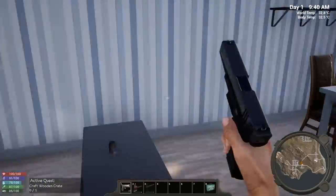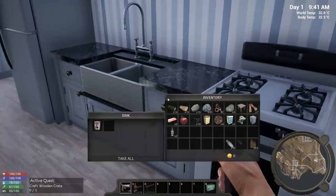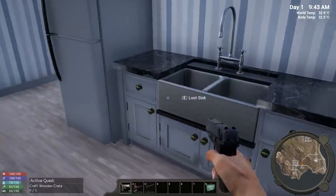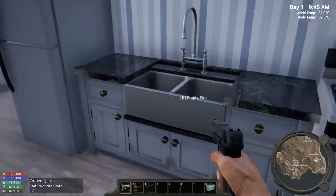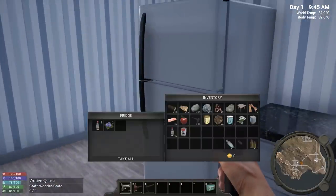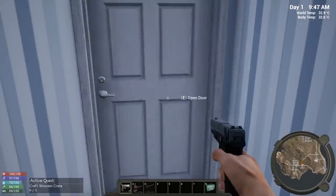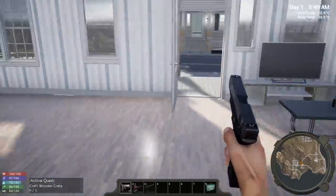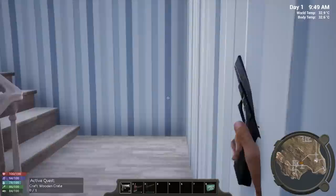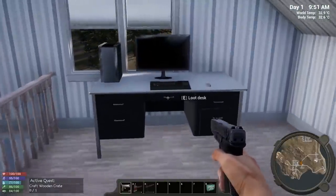We're going to drive people nuts looting empty containers that clearly say empty. We got some food — in this game you have to deal with protein and carbohydrates separately. The loot percentage might actually be close to 50%; you have to aim your crosshairs carefully to check each container. We'll need to do a healthy amount of looting before we really get an idea of how loot distribution works.